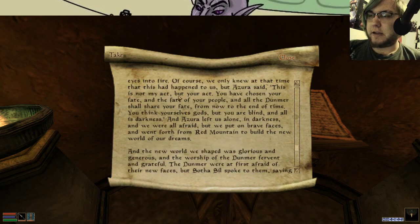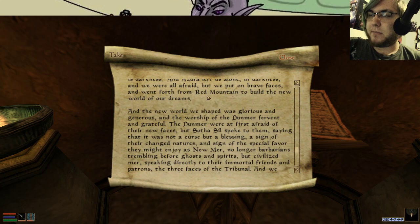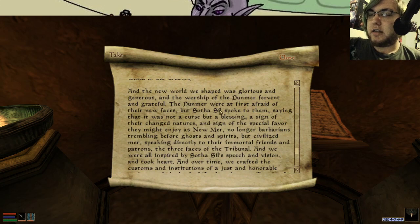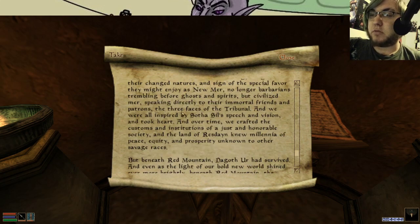We only knew at the time this had happened to us, but Azura said, 'This is not my act, but your act. You have chosen your fate and the fate of your people, and all of the Dunmer shall share your fate from now to the end of time. You think yourself gods, but you are blind, and all is darkness.' Azura left us in darkness, and we were afraid, but we put on brave faces and went forth from Red Mountain to build the new world of our dreams. And the new world we shaped was glorious and generous, and the worship of the Dunmer fervent and grateful. The Dunmer were at first afraid of their new faces, but Sotha Sil spoke to them, saying it was not a curse but a blessing — a sign of their changed natures, and a sign of the special favor that we might enjoy as new men, no longer barbarians trembling before ghosts and spirits, but civilized men speaking directly to their immortal friends and patrons, the three faces of the Tribunal.